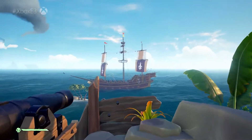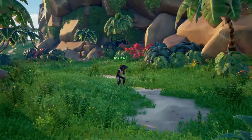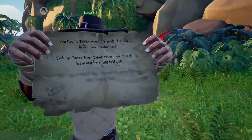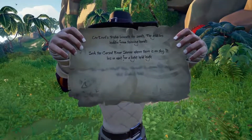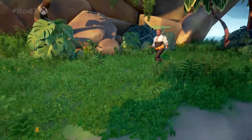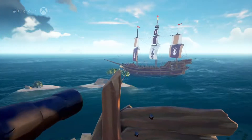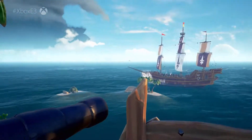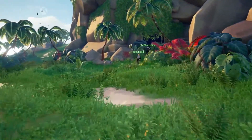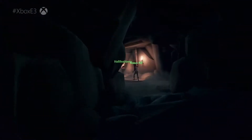Make sure your crewmates all have a part to play — and he brought the riddle map. 'Seek the cursed boar shrine where there is no sky. It lies in wait for a light held high.' If you've got a bad feeling, you can always leave someone on board to brace the ship for a speedy getaway. Decisions, decisions. Looks like they've sniffed out that place where there is no sky — time to pool your resources as you plunge into the unknown.